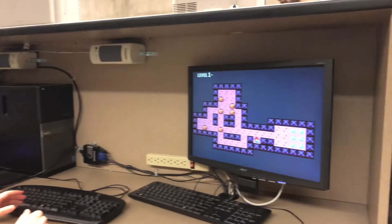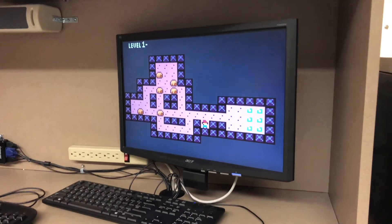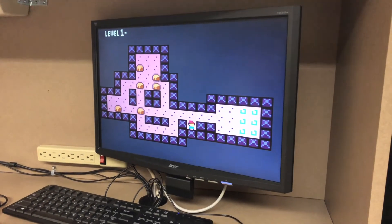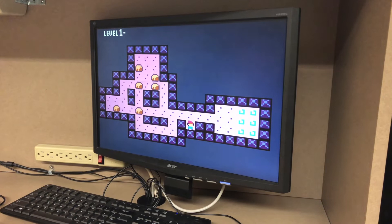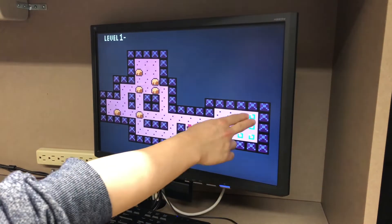Hi, I just wanted to showcase my CSC258 project. I implemented a game called Sokoban, also called the Crate Pushing Problem. This involves getting a bunch of crates, or in this case rocks, to the goal area indicated here by these blue squares.